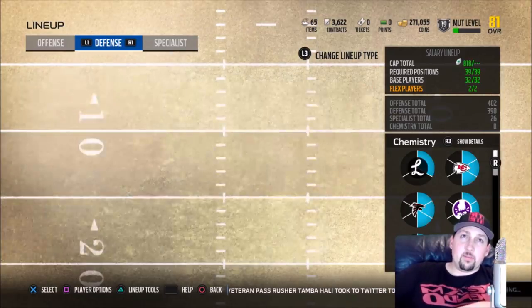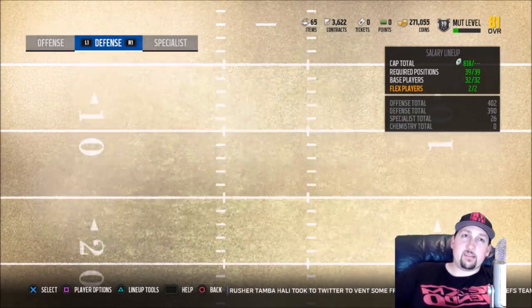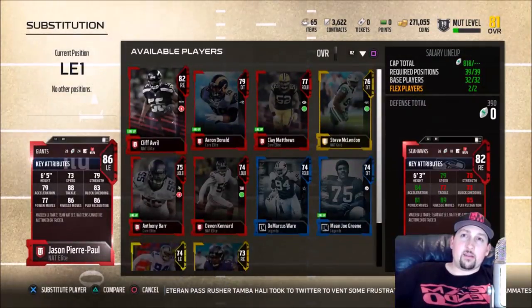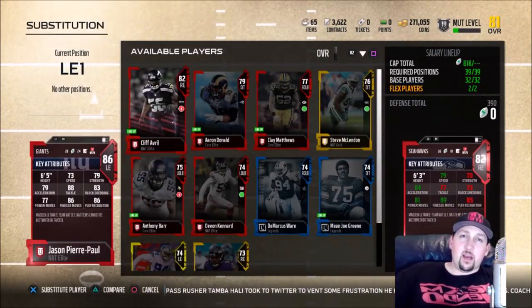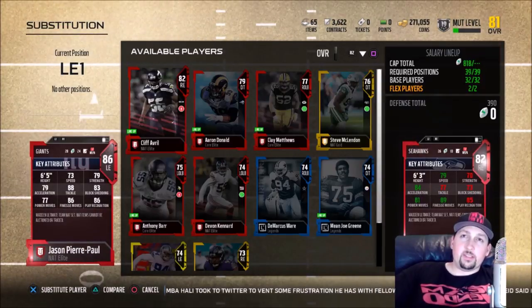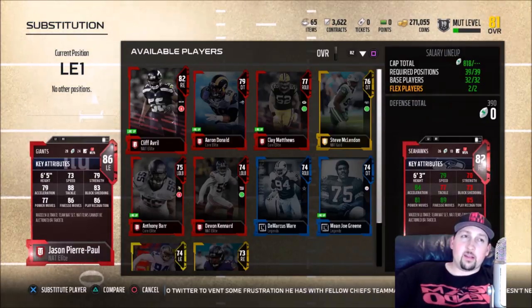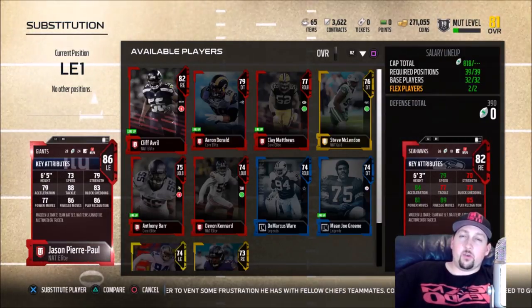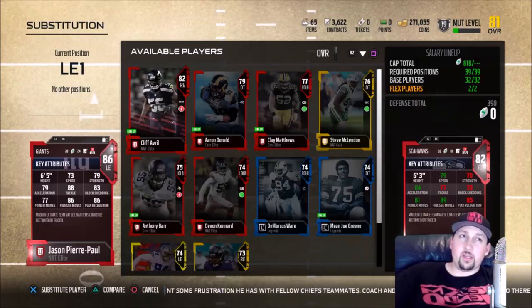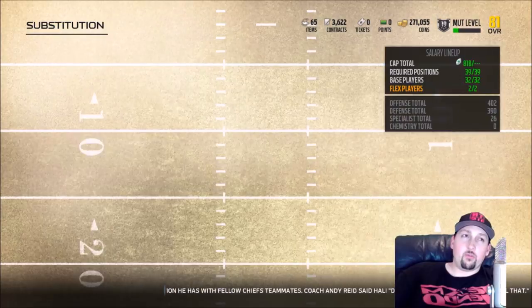Cameron Brate is a pretty valuable card, though he's not really a great tight end. But that's not even the best one — the best one I got was Jason Pierre Paul, an 86 overall outside left end, which is outstanding. I had Carlos Dunlap who's a little bit faster and was doing a pretty good job, but when you have an 86 overall guy, I just sold Carlos Dunlap for 20K in coins.